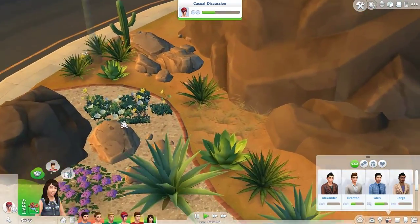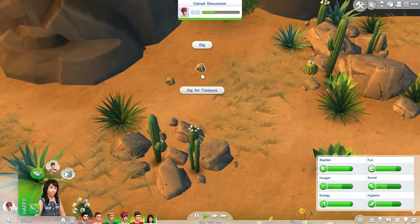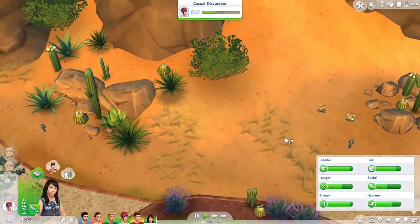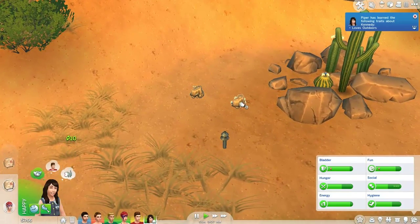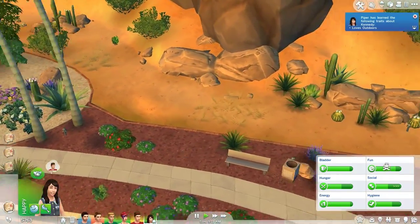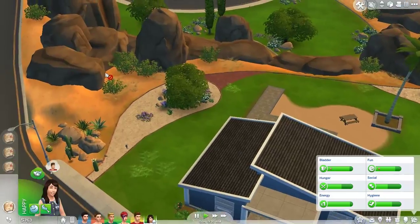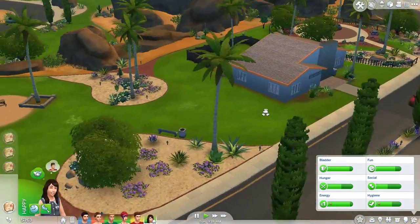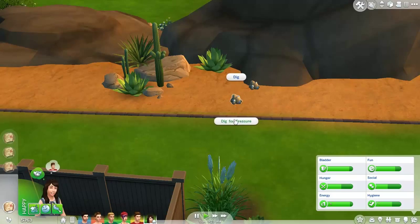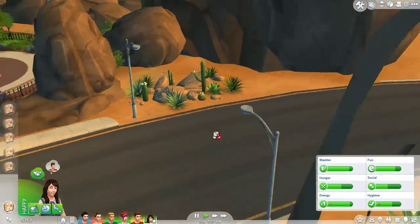There's literally like a ton of things we can collect here. Kennedy is gonna dig for treasure, of course. Maybe it's because she has a treasure map in her inventory or something like that. I'm wondering why every option I get is freaking dig for treasure. I wonder if we have a million treasure maps or something. The way I understand it, if you have a treasure map you get the option to dig for treasure.